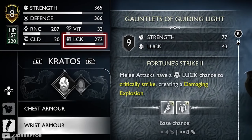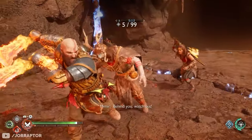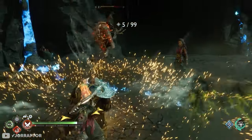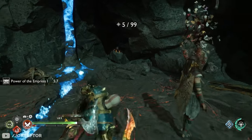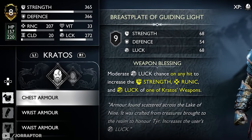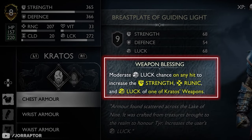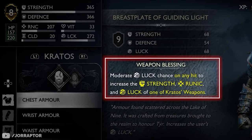I was at 272 luck without even spending too much effort on enchantments to increase that even more. I was overall pretty surprised by the amount of damage I did with this armor set. The perk on the chest helps with that as well — with it you have a moderate luck chance that on any hit you increase the strength, runic, and luck of one of Kratos' weapons.